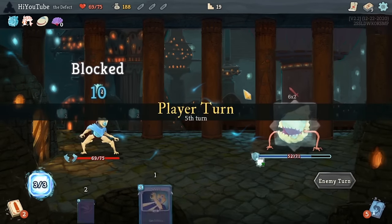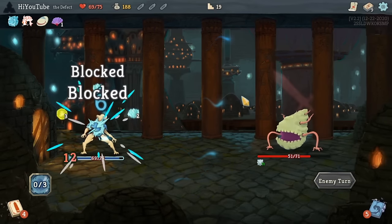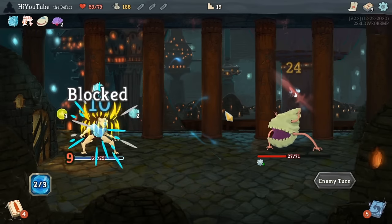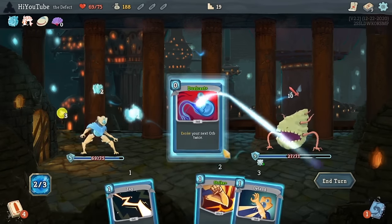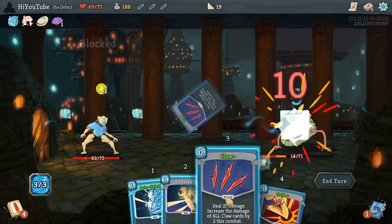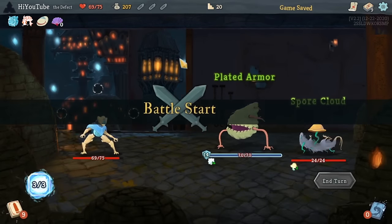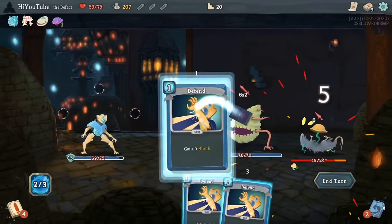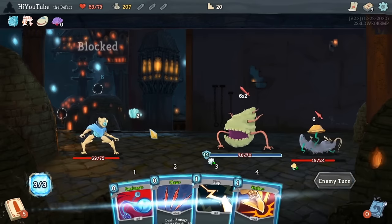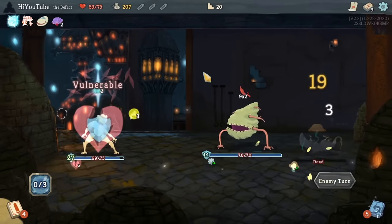Because this deck is so relatively slow at its damage output, something we want to do in both this act and in the next act is avoid Elites where possible. The Elite combats of Acts 2 and 3 require that your damage output be both steady and significant — this deck has unfortunately neither of those things. But what we can do is speed this up by removing more cards. If we can slim it down, get a couple of these Defends out, we will draw the Claws more frequently and that will lead to a lot more damage output. The good news is that the steady amount of block we're able to generate means we're at least not losing health in these combats.